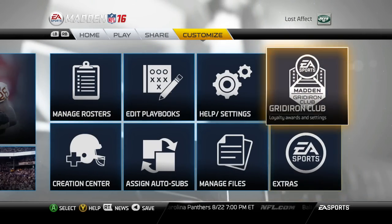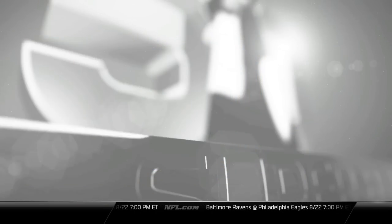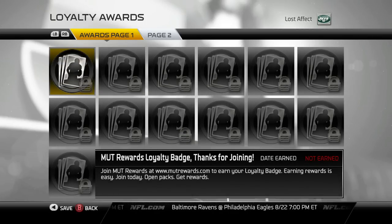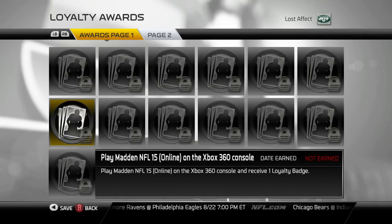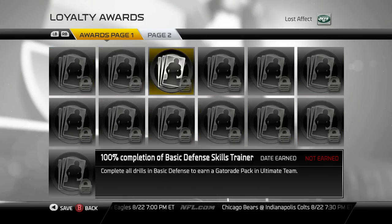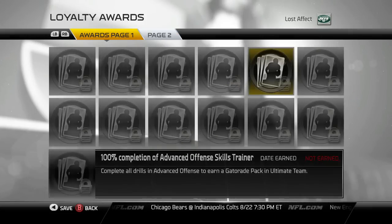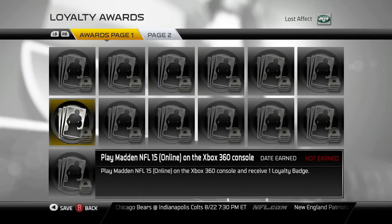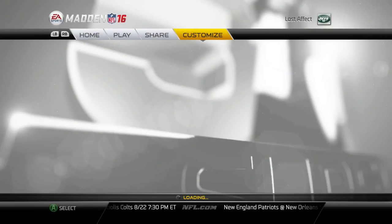Under Share we have the same community stuff you can download and share. Customize is basically the same. Let's see if we have any loyalty rewards. I don't think any of this has synced yet — I guess since the game's not out until Tuesday. I'll definitely check back on Tuesday, but I know I have a lot of stuff from Madden 15 on this account, so it's probably going to sync later.